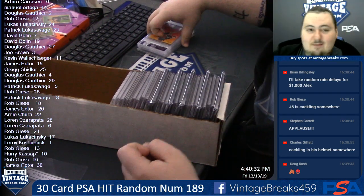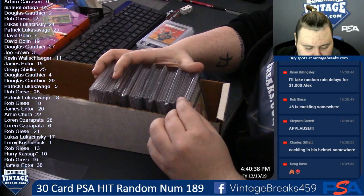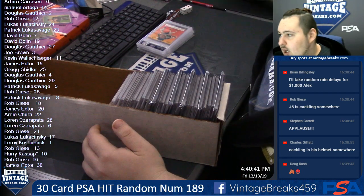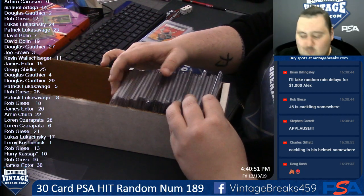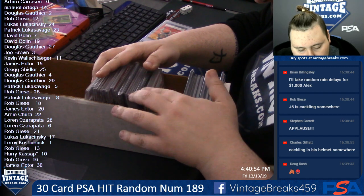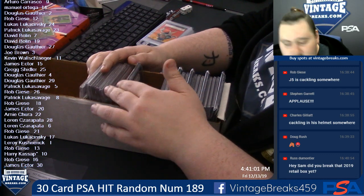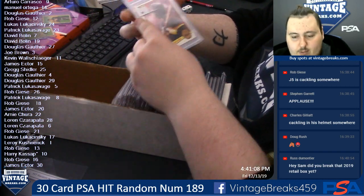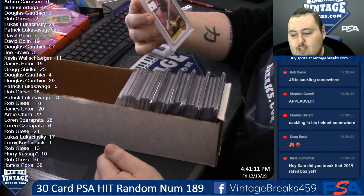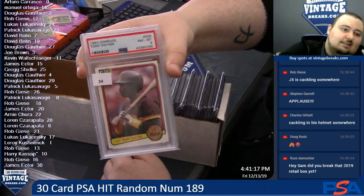All the chatter has stopped now that the hit random has started — everyone's like, who's got the big hit, where's the big hit, they're focused. Lucas, spot 24: you have an 1983 Donruss Tony Gwynn, PSA 8 — there you go, my friend.